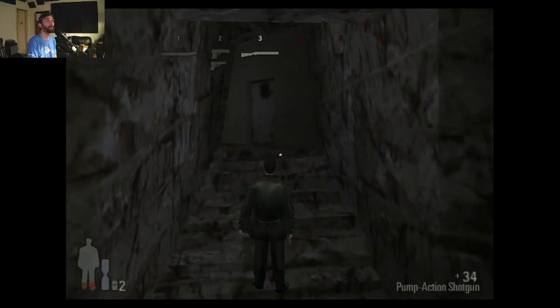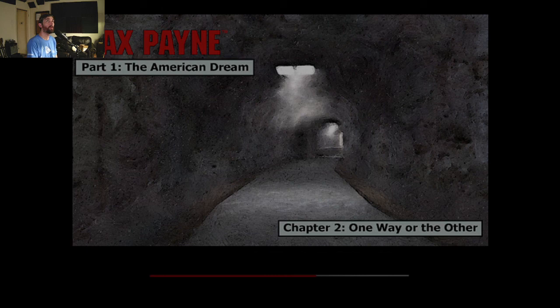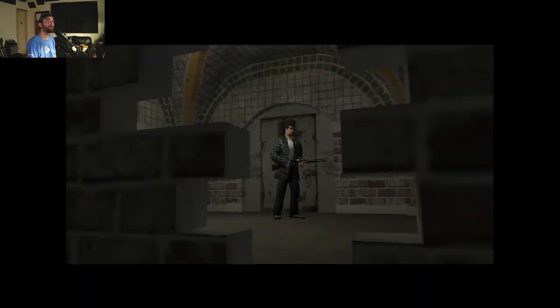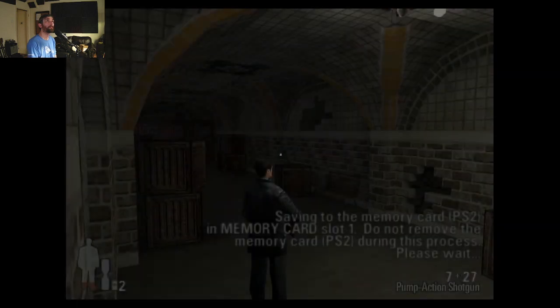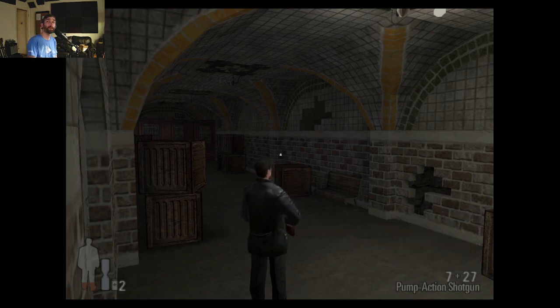Chapter 2: One Way or the Other. The rusty door led to an abandoned part of the station, closed off since the early 40s. Something big was going down at Roscoe Street — maybe that's why Alex had wanted to meet me here. Maybe not. One way or the other, I was going to find out. Alright, that's the end of this first episode. I'm looking forward to finishing this — this is a walk back down memory lane. See you guys later.